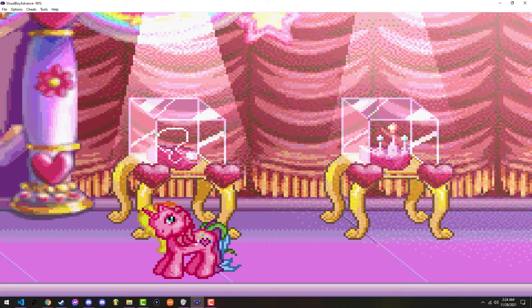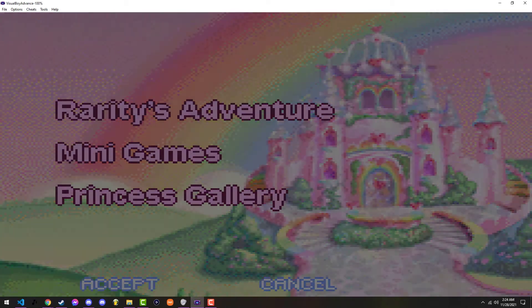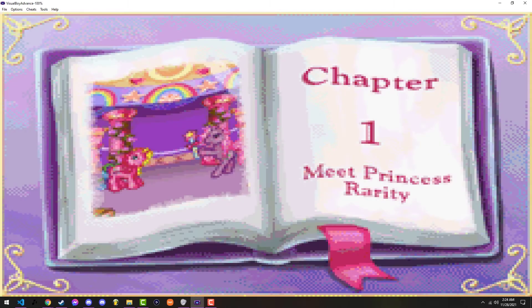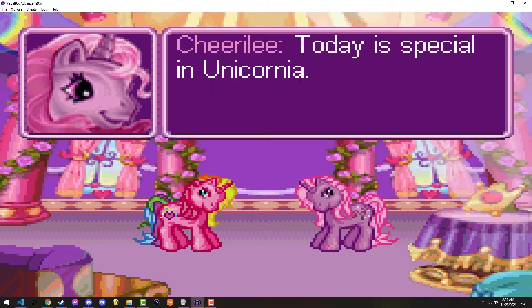Okay, so that's just up and down like that — why does it have that? Anyway, let's go ahead and do that. Chapter one: Meet Princess Rarity. Rarity's not a princess. Was she a princess in the original? Shirley — today is special, today is special in Unicornia.